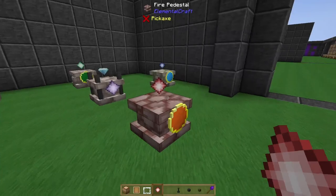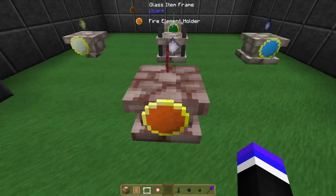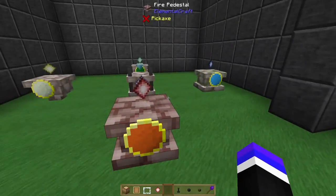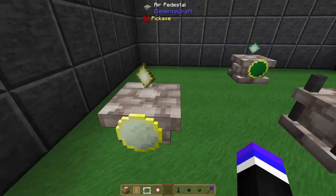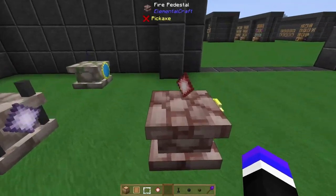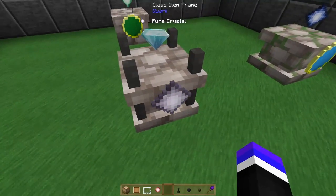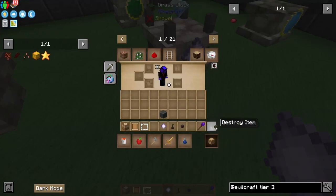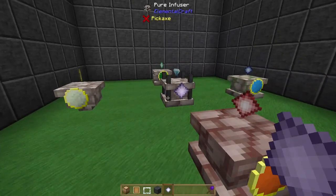Once you have all four pedestals set up with the elements and crystals, you then place a diamond into the pure infuser to get yourself a pure crystal. These pure crystals take a lot of elements, so you'll want a fair amount of nodes by the time you get to this part of the process.